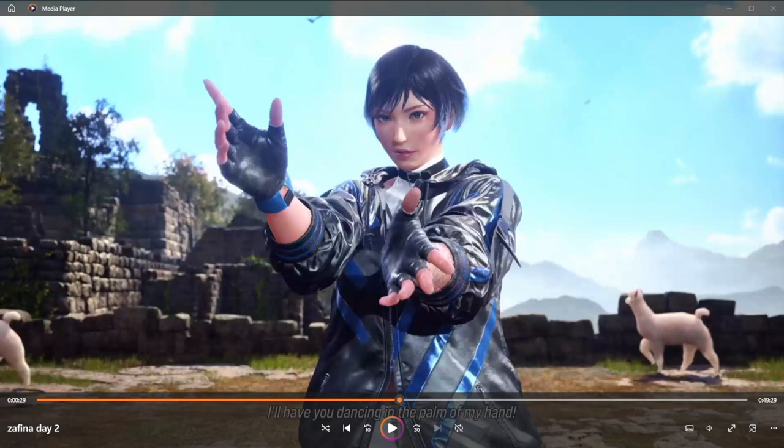The cons for Safina and the things that work well for Reina: she can kill Safina's stances and pressure options in Heat simply by using her generic down 4. She has a generic 12-frame down 4. This will beat any raw stance entries, mostly like Scarecrow and some instances in Tarantula. Also when Safina goes into Heat, she gets a ton of power crushes, and down 4 will kill that — it'll interrupt the power crush. Lows beat power crush.